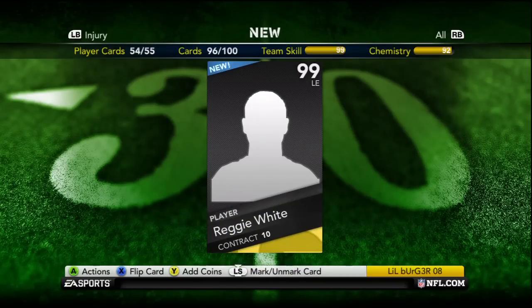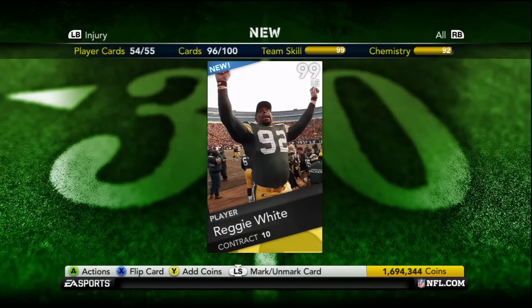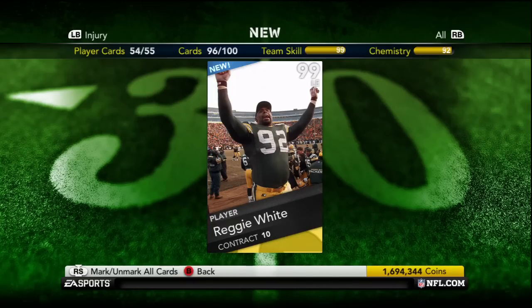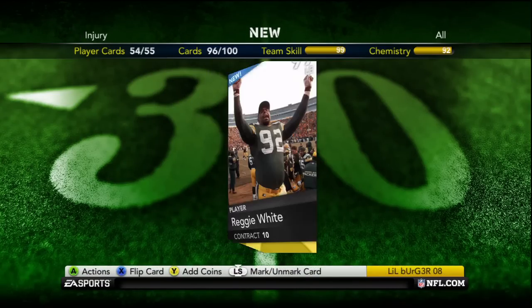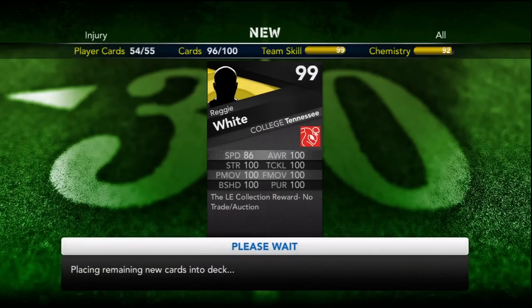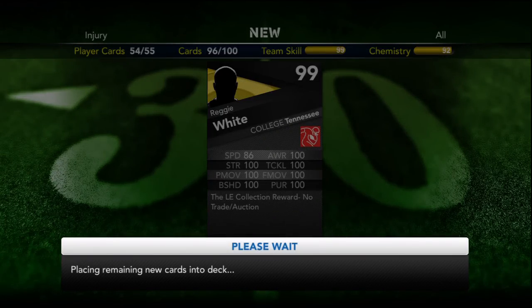Here he is — the beast. I just wish he was an Eagle, you know — he played more seasons with the Eagles I think. But that's the card. The only flaw is the 86 speed, but that's still fast for a defensive end. I'm gonna go more in depth and check out all the actual stats.